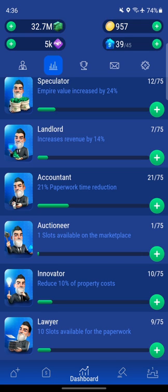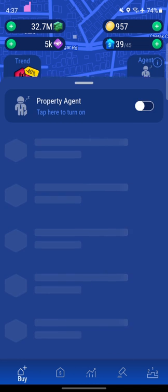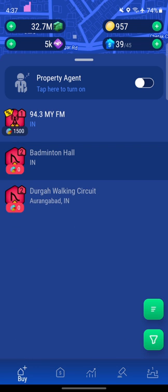If the 25% innovator theory holds, we'd change our strategy. Currently we flip properties during trends to get a discount. With a 40% discount trend on radio stations, the math is: 40% minus 20% tax reduction is 20%, plus 10% innovator is 30% profit. But trends are limited in my city, and my agent is located in Mumbai, which is a different location from my hometown.